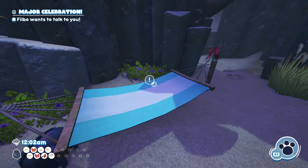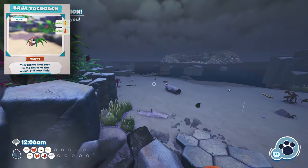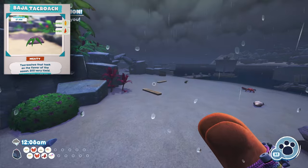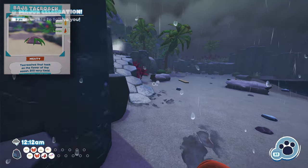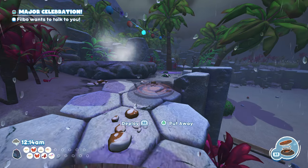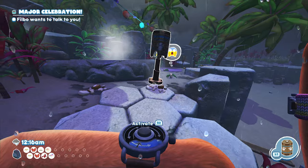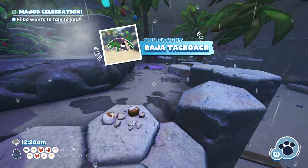Next up, we'll be heading over to the Simmering Springs for number eight. Out here we have the Baja Talkroach, which actually took me a little bit to find when I was looking for my last bug snack in the area. This is one that only comes out at night and shows up in the area where Wiggle's camp is. So you'll need to wait until night time, go over there, and then either toss a trap down and let them run into it or launch one over to catch them.